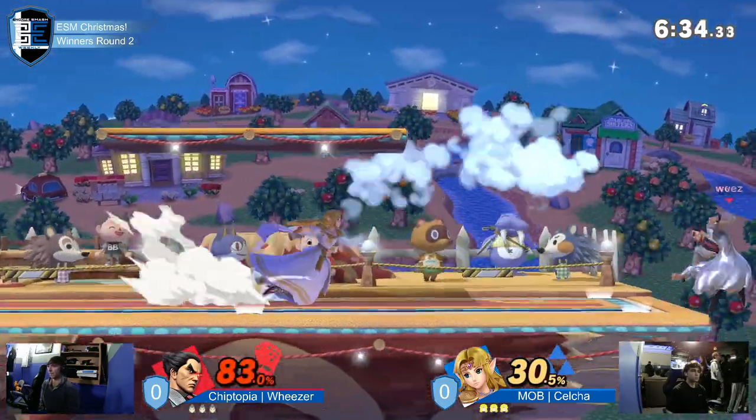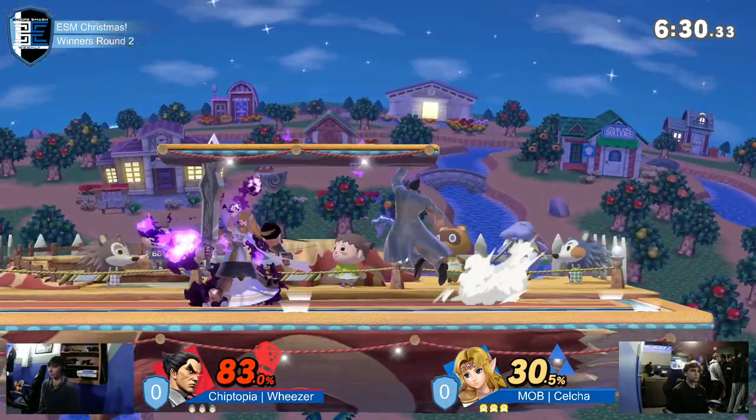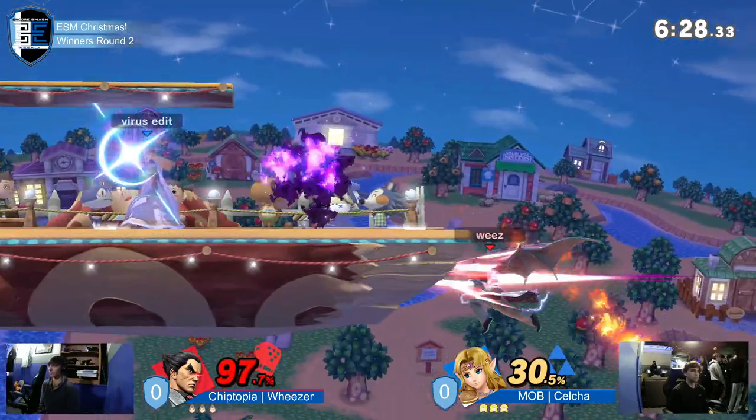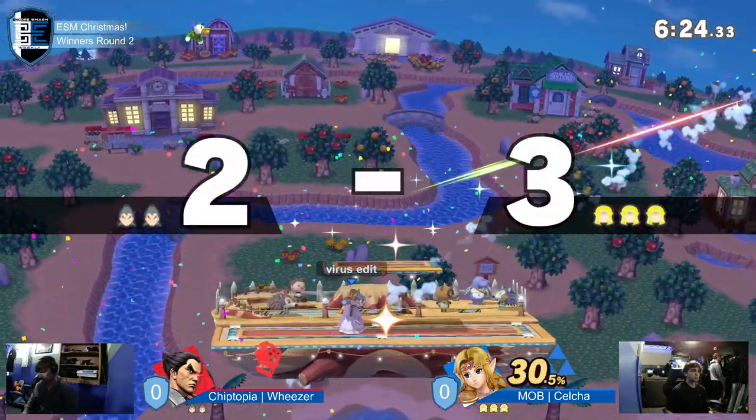We're seeing a little of the Kazuya dash trying to get in there. Nice use of the Naryu's Love, keeping this Kazuya out in a very smart way — seeing the Phantom, the side B, and the up tilt, really just punishing every approach on this Kazuya.